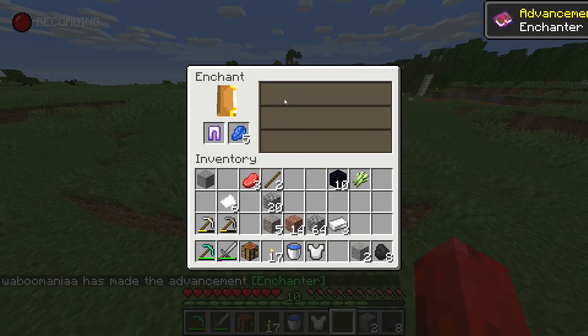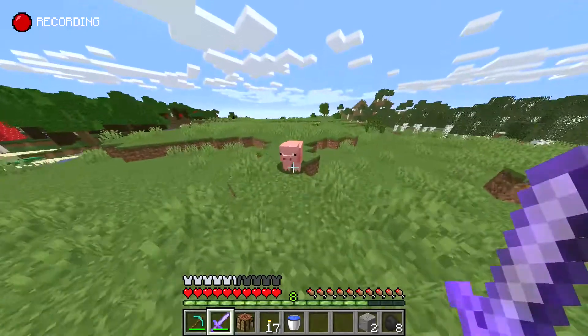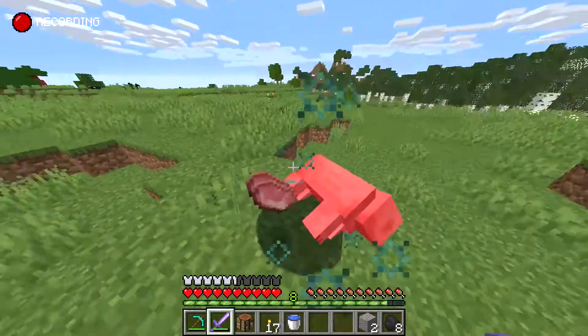You want to select Protection for your armor if it's available. For your sword, select Sharpness. You will do more damage with your sword now, and that's it for the enchanting table basically.